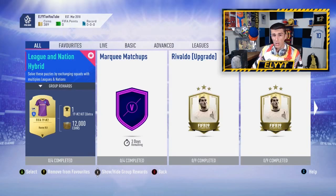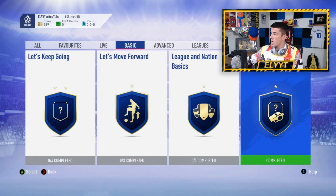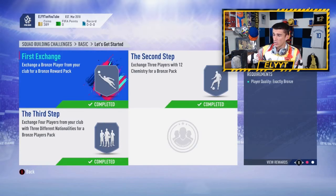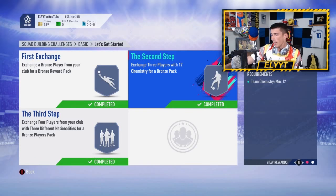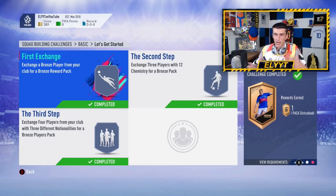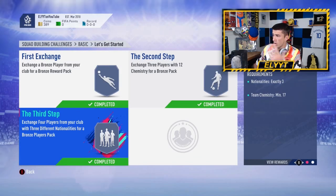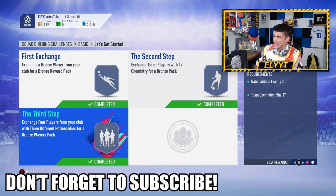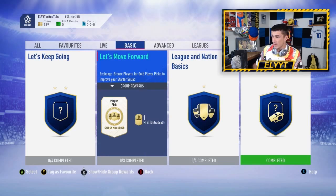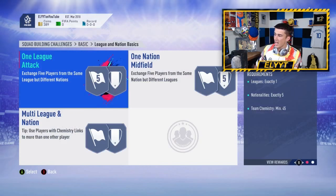Squad building challenges is basically where you take some of your untradeable and tradable cards — some of your bronze guys, maybe some of your silver guys — and go into these. We've got first exchange, second step, and third step. The first exchange just needs a bronze player and gives you a bronze reward pack. The second step gives you a regular bronze pack for putting in three players. The third step gives you a bronze players pack with 12 bronze players for three players of three different nations with 17 chemistry. Then you move on to league and nation basics.